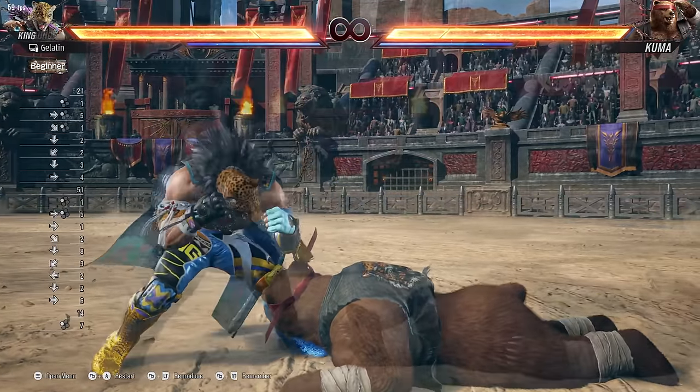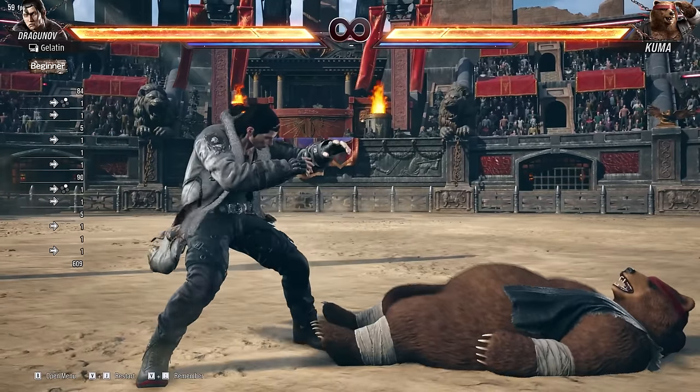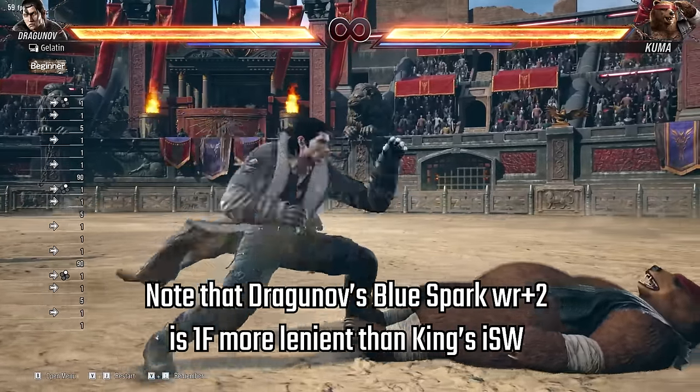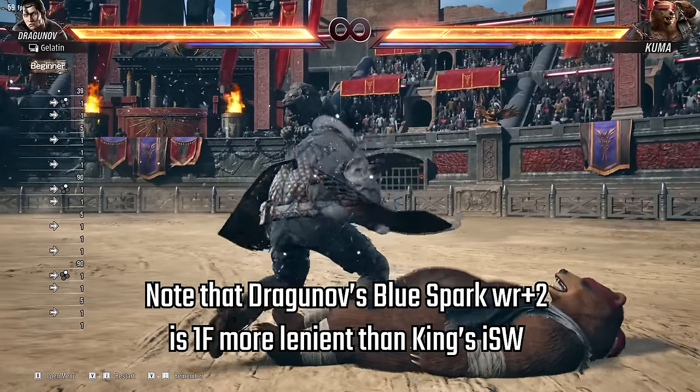I hope this was helpful. Also, I know that other characters got new blue spark moves that don't follow the same rules as King's. I want to look at them all, but I don't play all the characters, so please leave a comment with any blue spark moves that you know of so I can investigate them. Thanks!